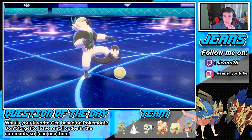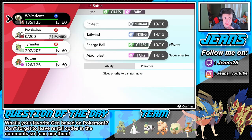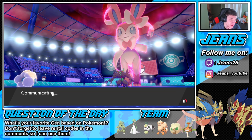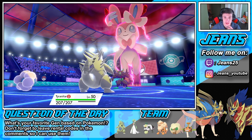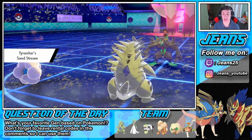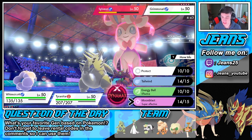Now do we roll into T-Tar right off the bat? He has no stat boosts, nothing too special. I'm gonna roll into T-Tar and Protect right off the bat to eat up a shot. I think he's gonna T-wave my T-Tar, which is not a big deal — this is why we're going into the Protect. We're gonna eat up a shot, trigger our Weakness Policy, then roll out from there.